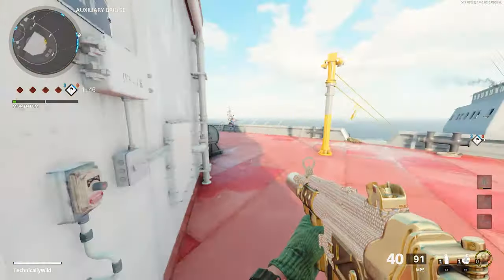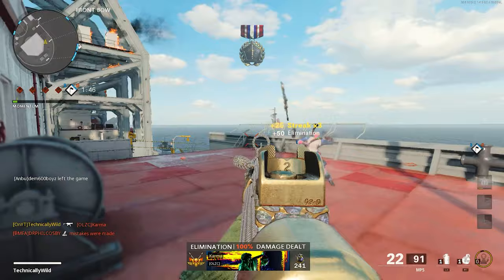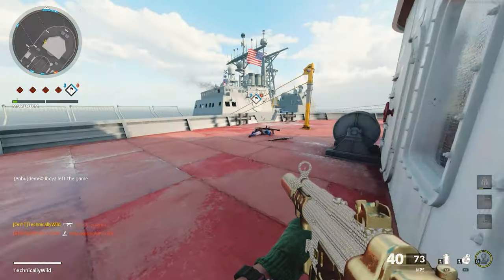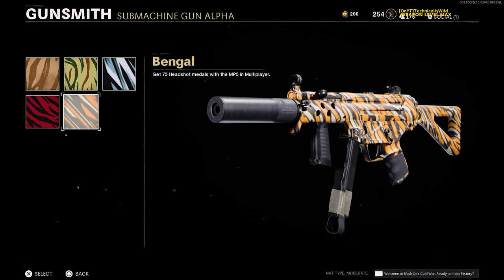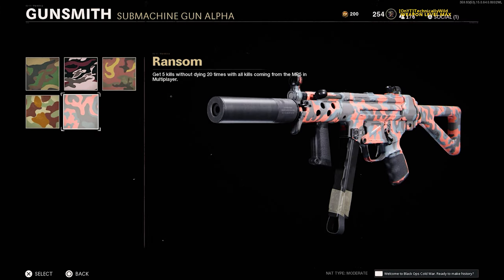Just like the rest of the SMGs, the MP5 shares the same base camo challenges. Unlocked at weapon level 0 is Spray, requiring 300 eliminations. At level 5 is Stripes, requiring 75 headshots. At level 10 is Classic, which requires 20 bloodthirsties — 5 kills in a single life with the MP5. It also stacks, so 10 kills in one life counts as 2, 15 counts as 3, and so on.